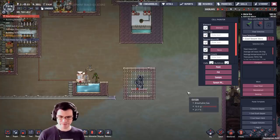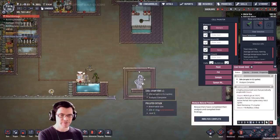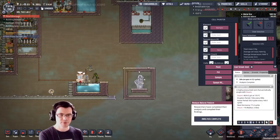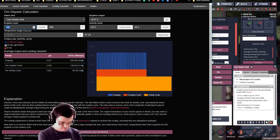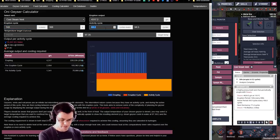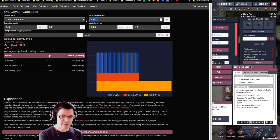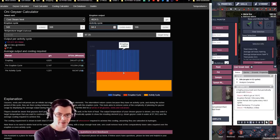Here's a cool steam vent. Looking at its numbers — steam output, eruption cycle of 143 every 308, active cycle of 94.4 every 166, and output of 4624.5 — I'm plugging those into the geyser calculator. Over its entire period of 166, this vent is going to produce 122 tiles worth of water, or about 121 kilograms. That's pretty significant, but it's less heat than we should have to deal with, so we should be able to keep this cool with an ice machine.